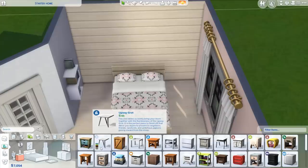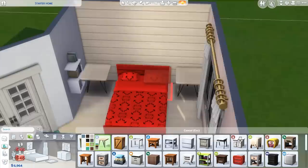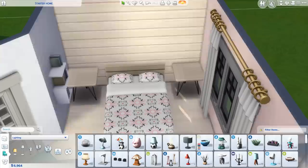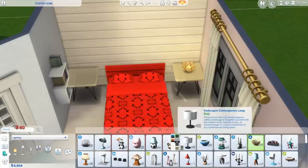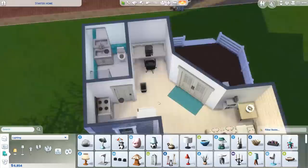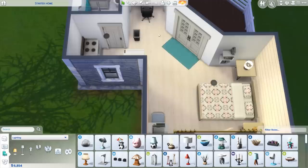Let's get some bedside tables — these ones from City Living are only 45 Simoleons, bargain. We needed some bedside lights too — I like this little lily one, we'll keep it on the cheaper side. I'm so stoked with our house because it means we have a fair bit of money to work with. There aren't a whole heap of windows though — oh my gosh, there's already a desk and computer here! I am actually such a noob. I can't believe I didn't even see that!